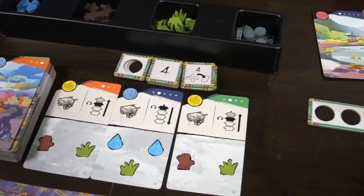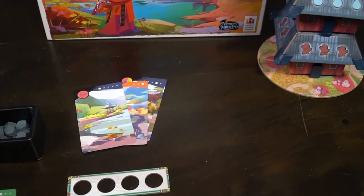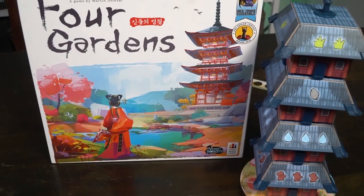Hey guys and welcome back to another Unfiltered Gamer board game review. Today's game up on the tabletop is Four Gardens by Korea Board Games and Arcane Wonders. This is a two to four player game that takes roughly about 45 minutes to play and it's for ages 10 and up.